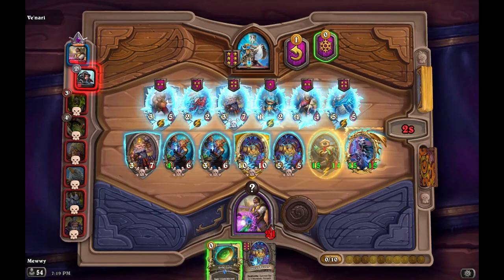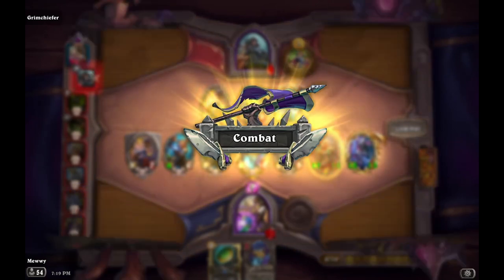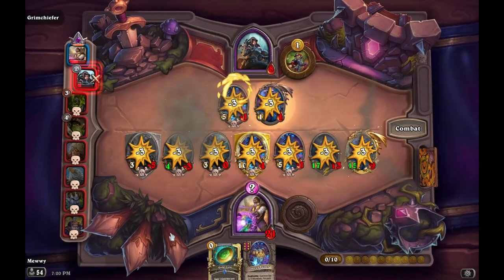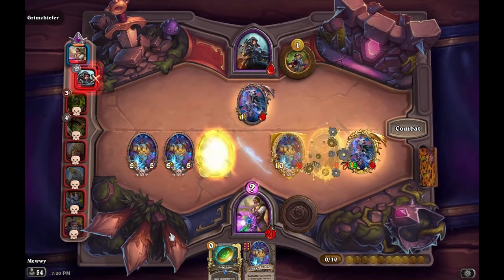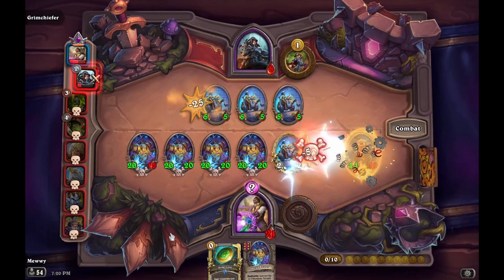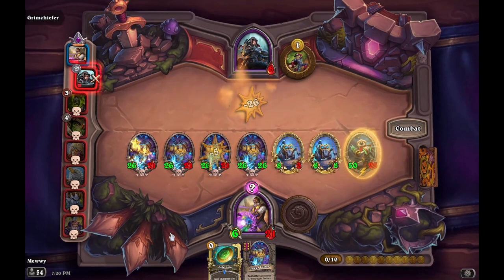Onto mechs. There are multiple Omega Buster builds. With Macaw, you get a board full of stats, similar to golden beasts. With Kangors and Holy Mackerel, it becomes a build where you constantly get refreshes with Deflectobot. But with Tunnel Blaster, Kangors, and Baron, you can have an Exodia build — a very hard to defeat build that only needs a few key pieces. You still purchase an Uther so your minions don't get sniped. It's one of the strongest builds in the game. But all these builds have one thing in common: Omega Buster isn't very strong by itself, so you may lose some fights until you have the right cards.